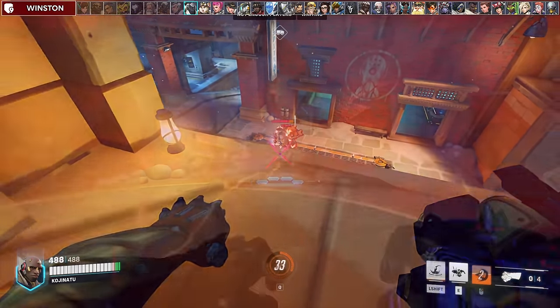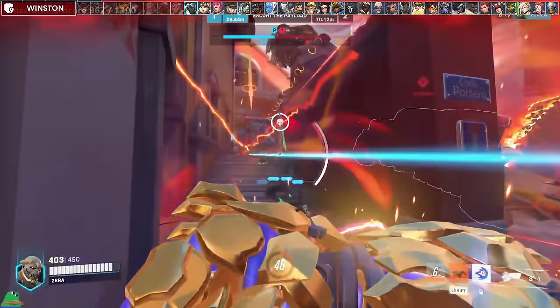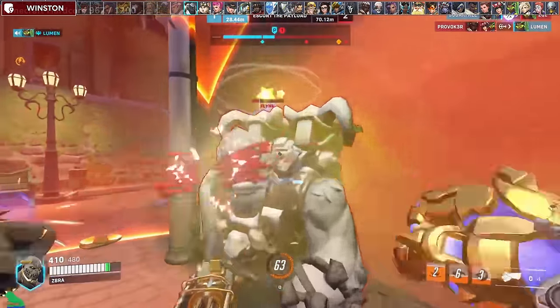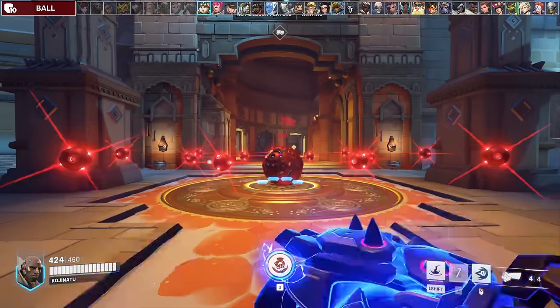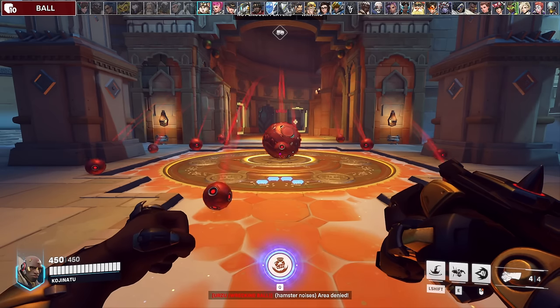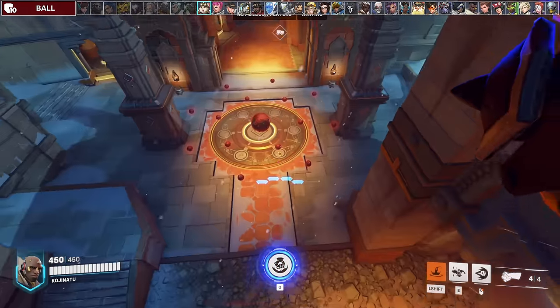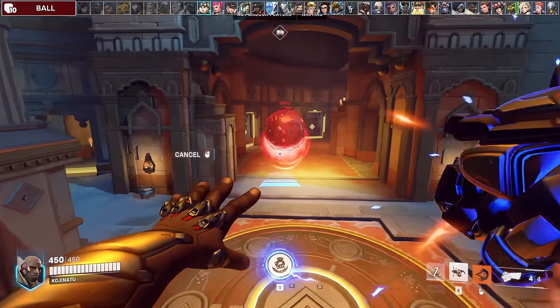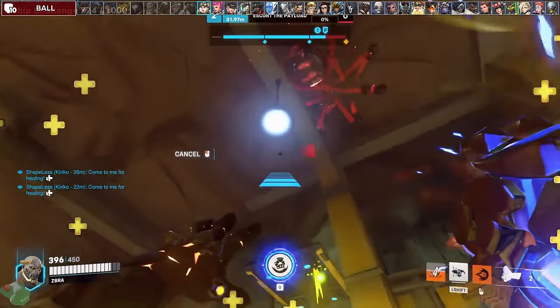Winston is also a favorable matchup for Doomfist. You want to use your punch to keep him off the high ground or punch him out of his bubble. You generally use your empowered punch against squishies and not tanks, but it isn't bad against Winston because he's often alone when he jumps in and you can burst him down. Against Ball, you can empower your punch by walking into mines with block, however it doesn't work if you block early before the mines are fully active. This might be a bug for now. You can also quickly clear them from your team with one Seismic Slam, and annoy Ball by punching him out of his grapple, fireball, and piledriver if timed correctly.